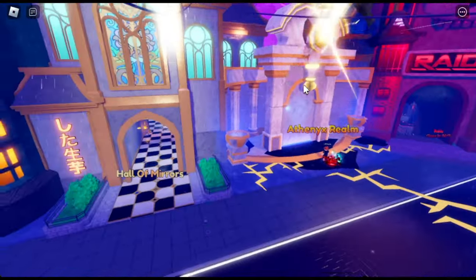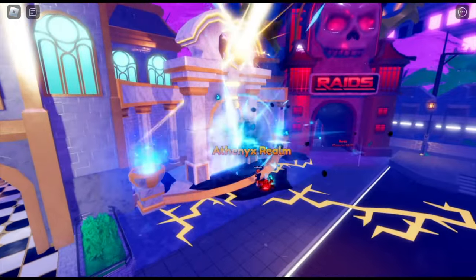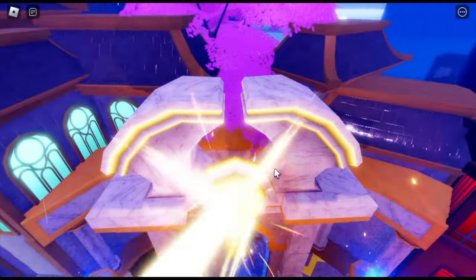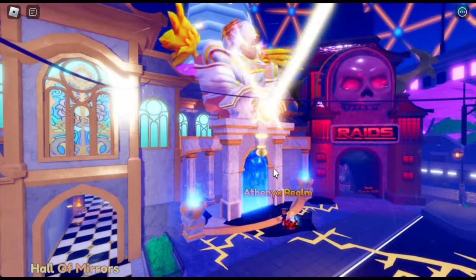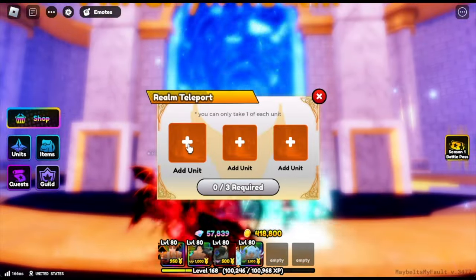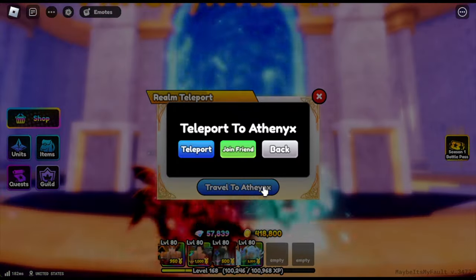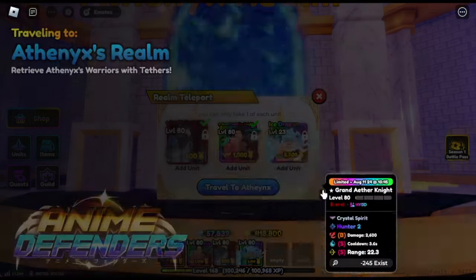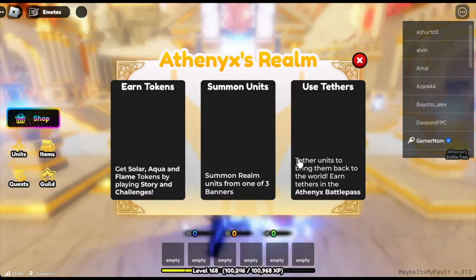Because guys, when you're going to enter this new area — the Athenix Realm — you can only carry 3 units from the previous world. Let me show you. You can only carry 3 units from the previous update. So you really need to choose wisely. But don't worry, in case you made a mistake, you can just go back to the previous world and then re-enter the Athenix Realm and choose the units that you want.